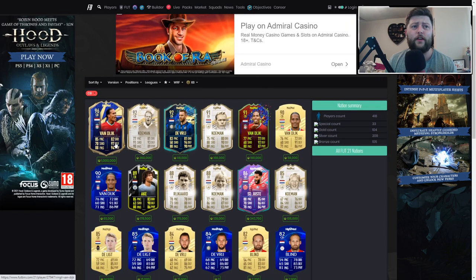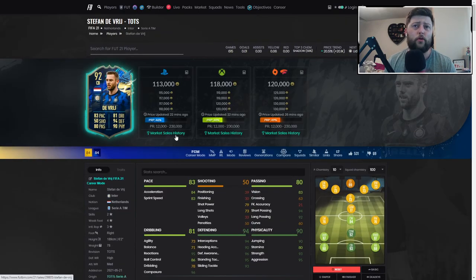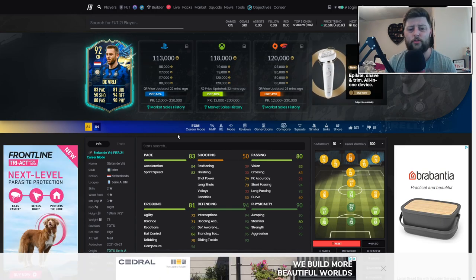I think Virgil this year hasn't been what — well obviously he's been injured — but in terms of his Team of the Year card, I don't think it's been as meta as last year. He was just in everybody's team. This year I very rarely ever see a Virgil, so it kind of tells you the levels we're at right now. De Reit's coming in quite nice — I'm going to give him an 8.8 out of 10. Let me know down below what you think about him, make sure you like and subscribe, and I'll see you all for the next one. Peace.